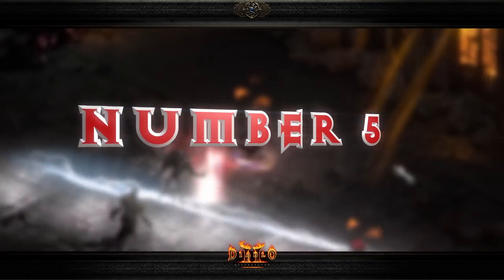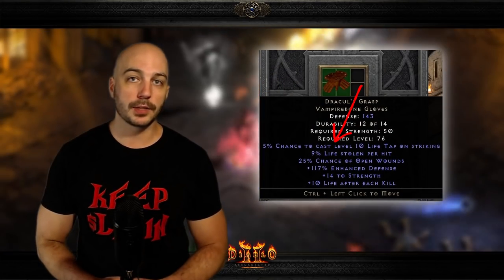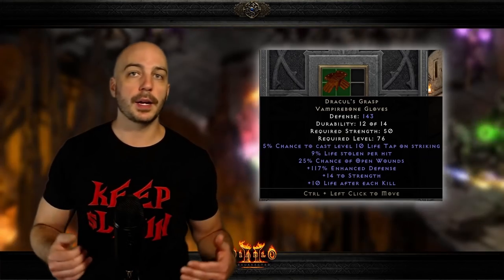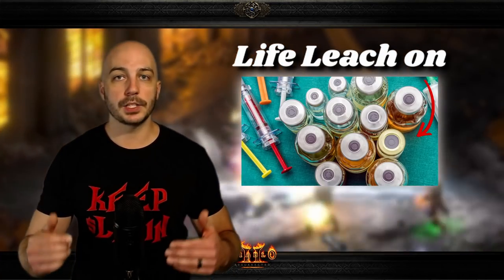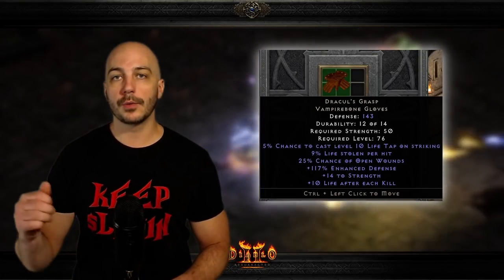Coming in at number five is a unique glove specifically for melee characters, and that is Dracul's Grasp. These gloves are most noteworthy for the five percent chance of level 10 Life Tap. This skill is so important when you're using a Zealot, a Smiter, a Frenzy Barb, or whatever melee character you're using to farm your Ubers or Diablo Clone. Life Tap is essentially like life leech on steroids — once that five percent chance procs, you essentially cannot die as long as you never stop swinging.